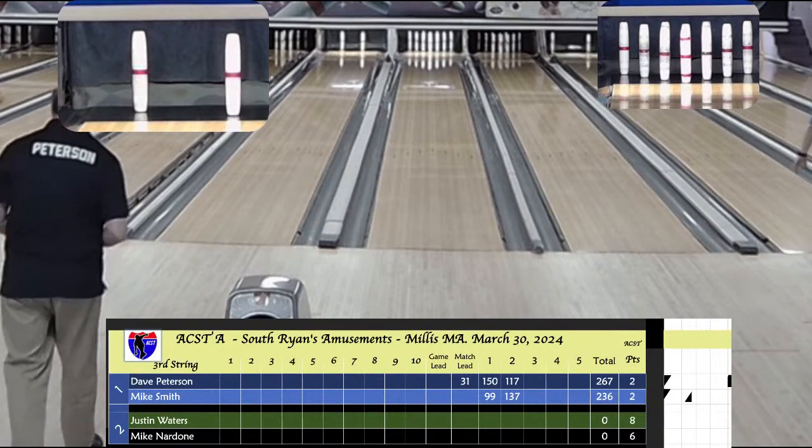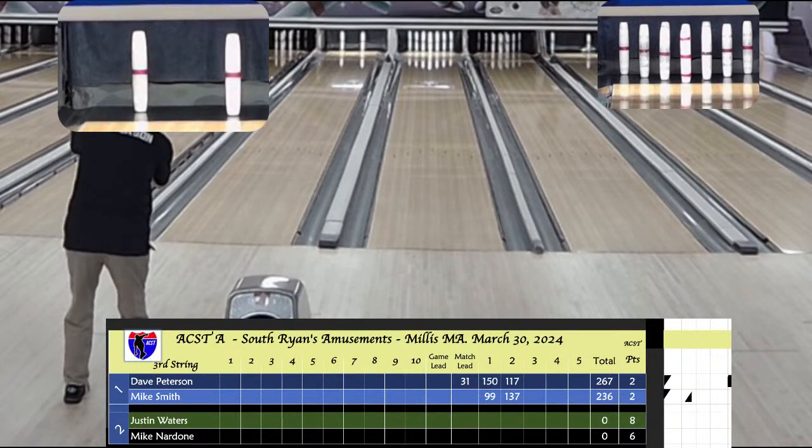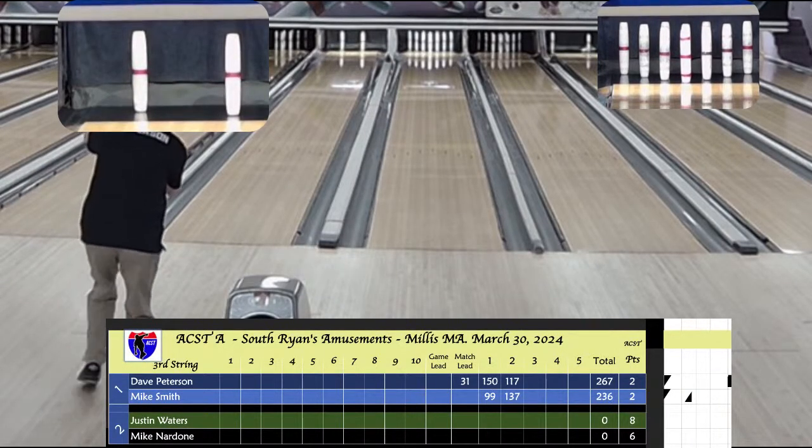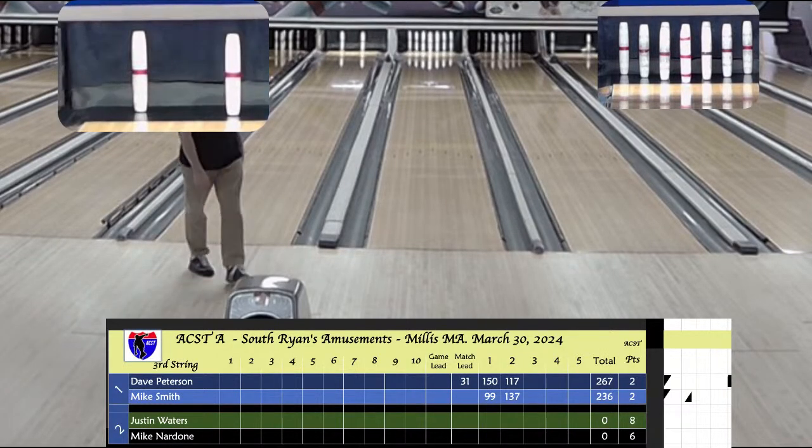267 to 236 after two. This is a great one. Dan Castle is going to be picking up the play-by-play from here. Peterson started off right with eight so far. He's got the 4-6 left. I believe he was on the head pin, had three on the right. And it's an eight box to start.